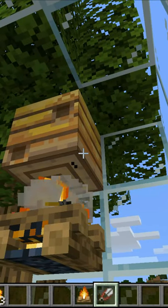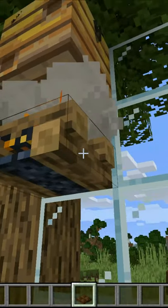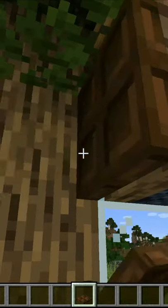Now that you have three honeycomb, you can craft yourself a beehive. To keep your bees from dying, it's a good idea to place trapdoors on the sides of the campfire and close them up.